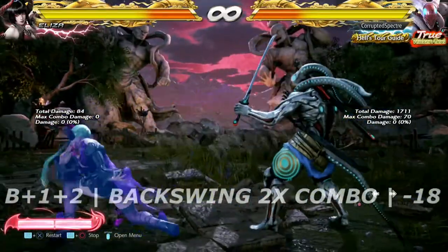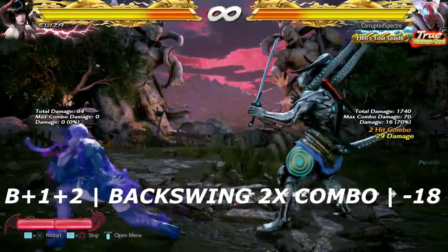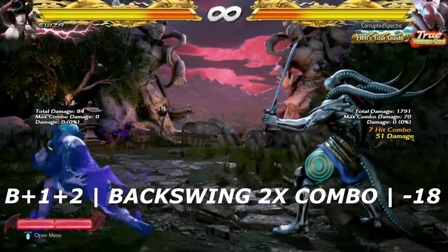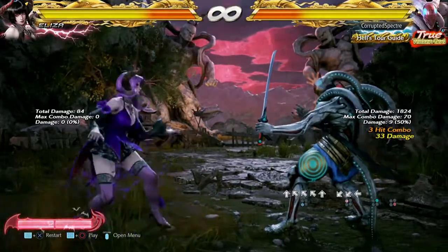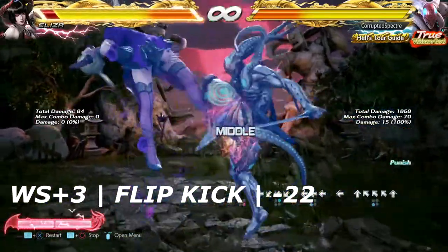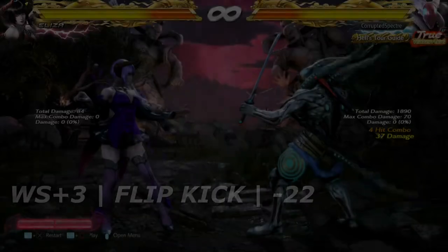Up next is back 1+2 — just a back swing set of mids. Believe it or not, it is launch punishable on block; it's negative 18, allowing you to get any launcher that you want. Remember that flip kick from earlier — she has that as her while rising 3 as well. Same negative property on block: negative 22. You can get any launcher you want.